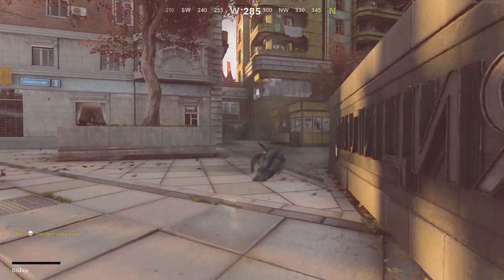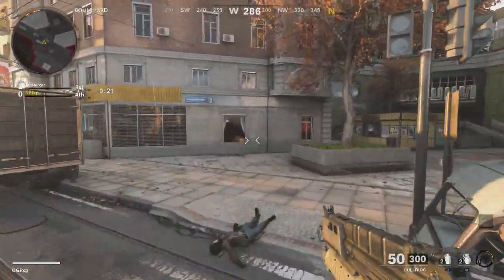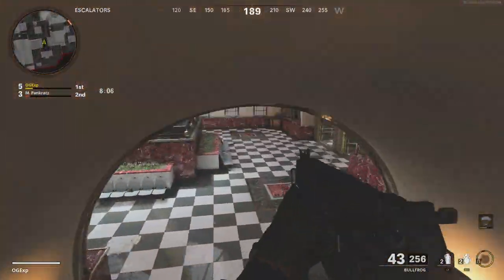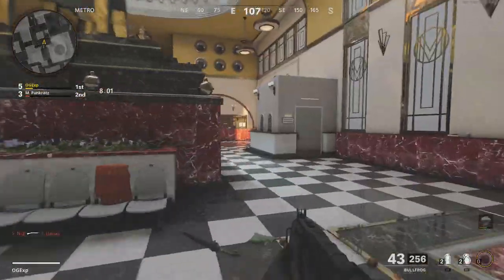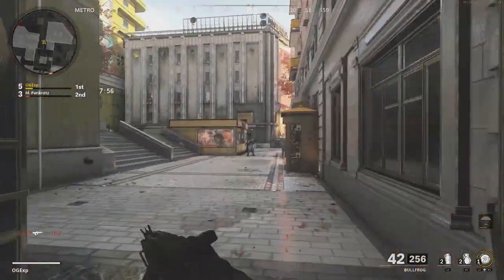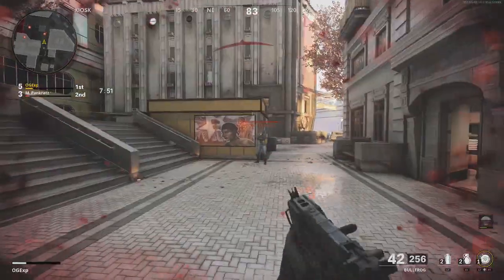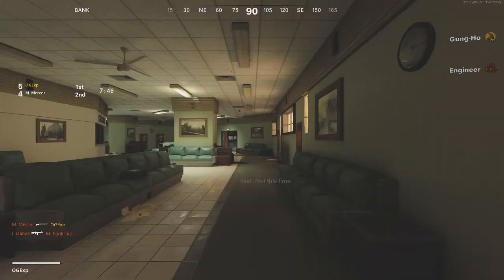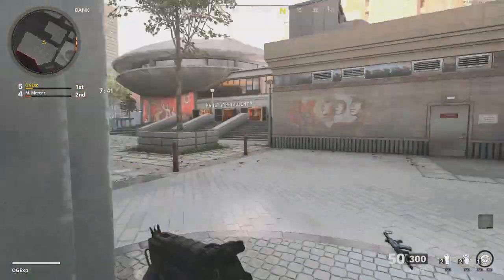Lots of people in the Call of Duty community have come out and actually said they are doing this method, this tactic, this tip, this trick, because score-based matchmaking in Call of Duty Black Ops Cold War is absolutely disgusting. And honestly, if you do this trick, guaranteed the next game you'll be dropping at least 15 to 20 kills without any deaths in your first game. It's so simple, so easy to do. Hop into a game, eliminate yourself a decent amount of times, and in your next game you will be getting an easy lobby.